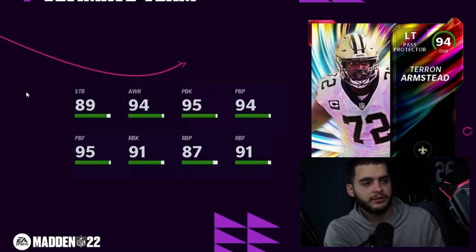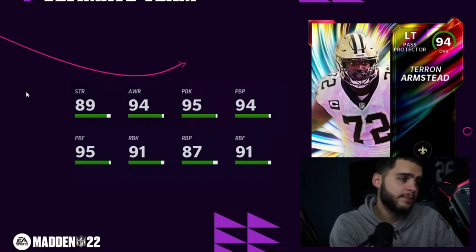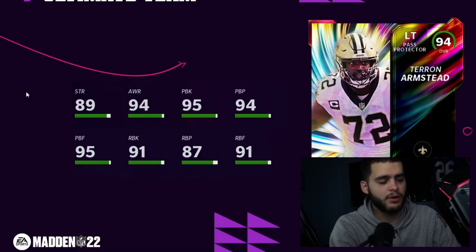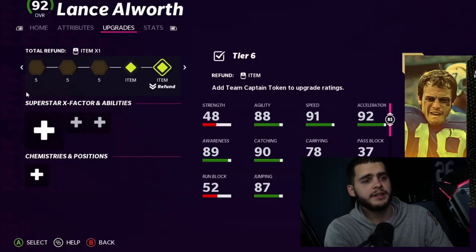Ryan Armstead, left tackle for the Saints — practically a franchise staple. One of the best left tackles in the game: 89 strength, 94 tackle, 95 pass block, 94 pass block power, 95 pass block finesse — wow, he's a great pass blocker. 91 run block, 87 run block power, 91 run block finesse. I would've shifted some of that to run block power, but powered up he'll be about 95-96 across the board at pass blocking and 91-92 at run blocking.